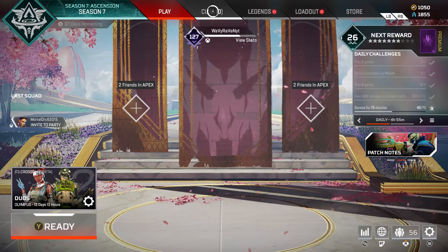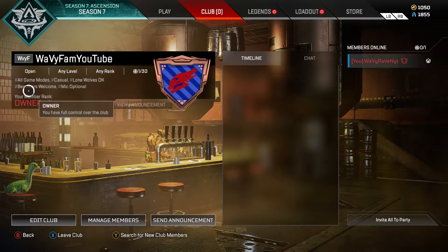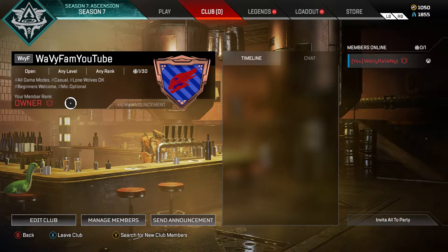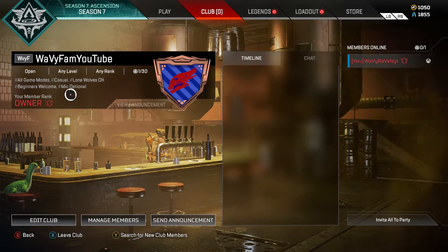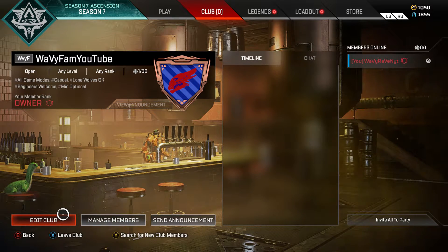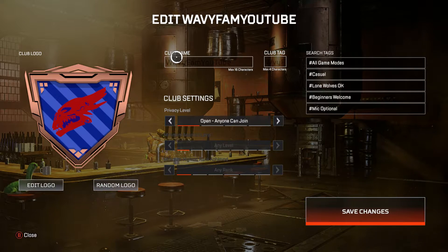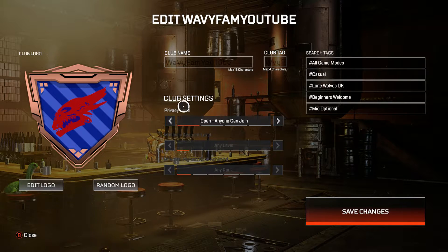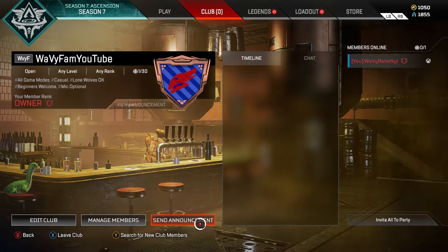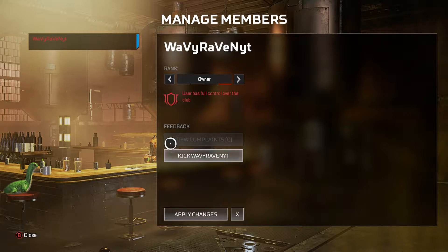The newest thing in Season 7 of Apex Legends is Clubs. As you guys can see, I have my own club called Wavy Fam YouTube — if you want to search that up, definitely be sure to join my club. I will be playing with anyone who joins. The club tag is W-A-V-Y-F.